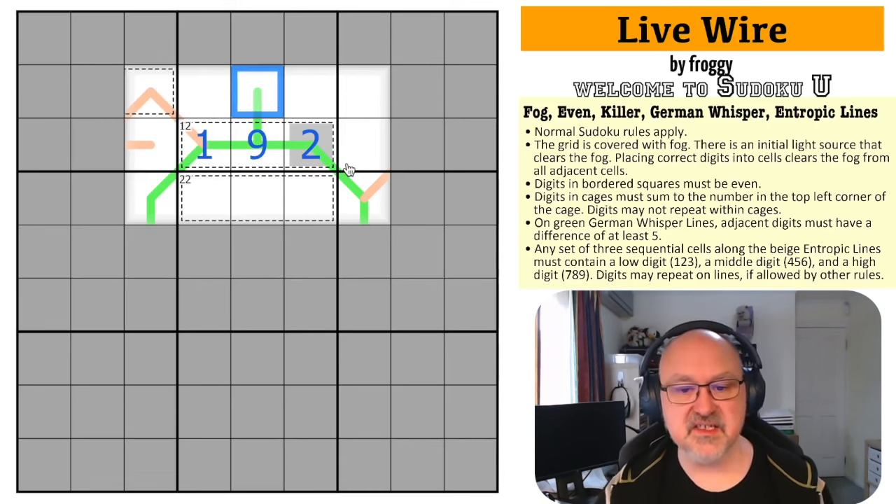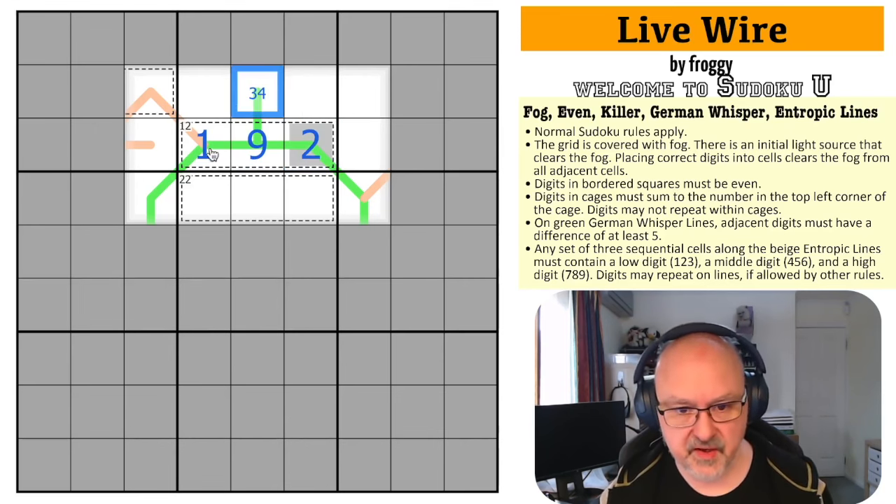That is cool! This cell now has to be a low digit because it's next to a nine — it must be five away. The only digits five away from nine are one, two, three, and four, but one and two are already gone in the box. So this is three or four.